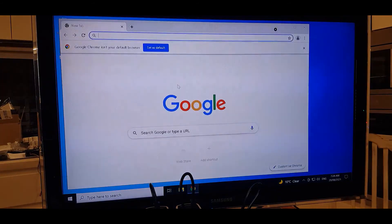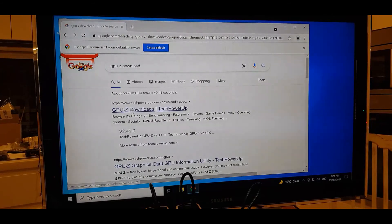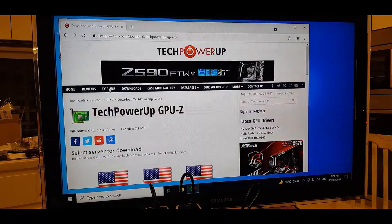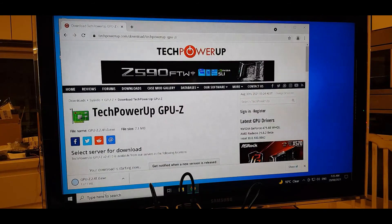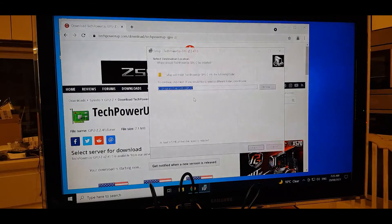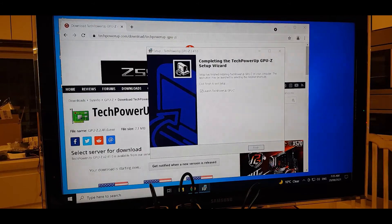We'll search for GPU-Z from TechPowerUp and download it. It literally takes a minute to install — really good software. Install and finish. We've got a shortcut on the desktop.